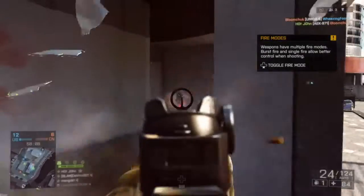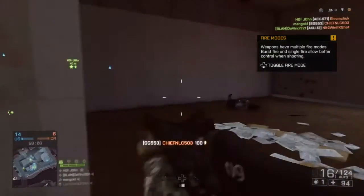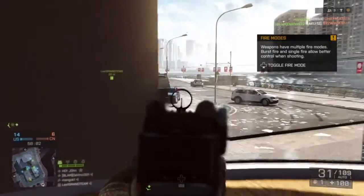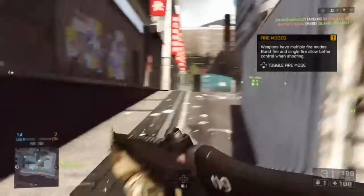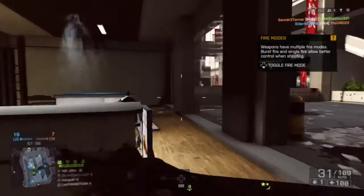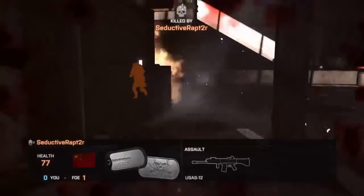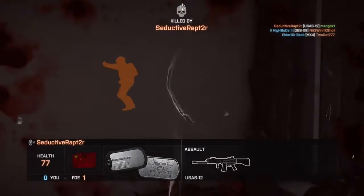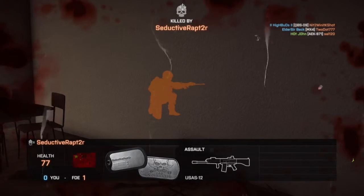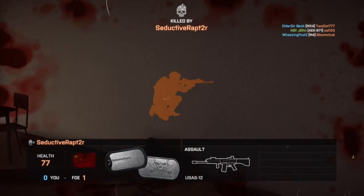It has a damage of 25 to 15.4, a magazine size of 31 rounds per mag, starting ammunition of 124 plus 31, and a rate of fire of 830 rpm here in Battlefield 4. In multiplayer, the SG553 is the third carbine to be unlocked after the ACW-R, and supports a high fire rate of 830 rpm.